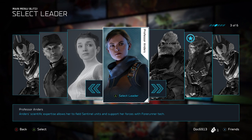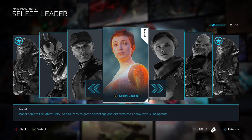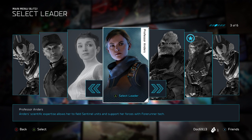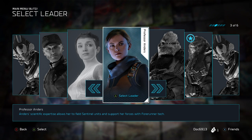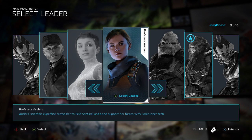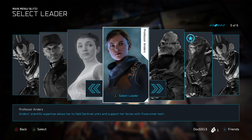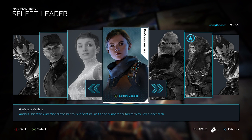If you're just jumping into the beta and you haven't played a whole lot, you have the choice of Captain Cutter, Isabelle, and Professor Anders. They're all a little bit different and do have some specifics as far as what cards each of them can use, but the majority of cards are available to each of the respective UNSC leaders.